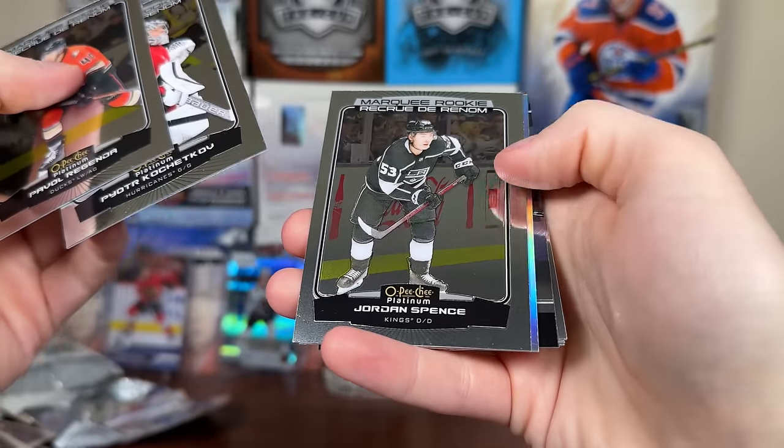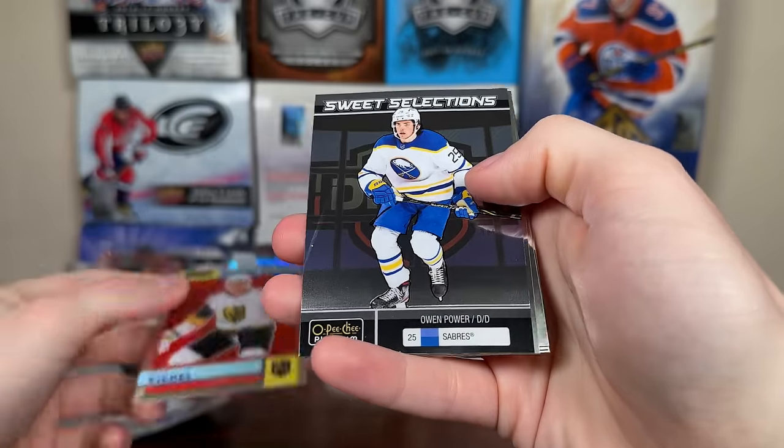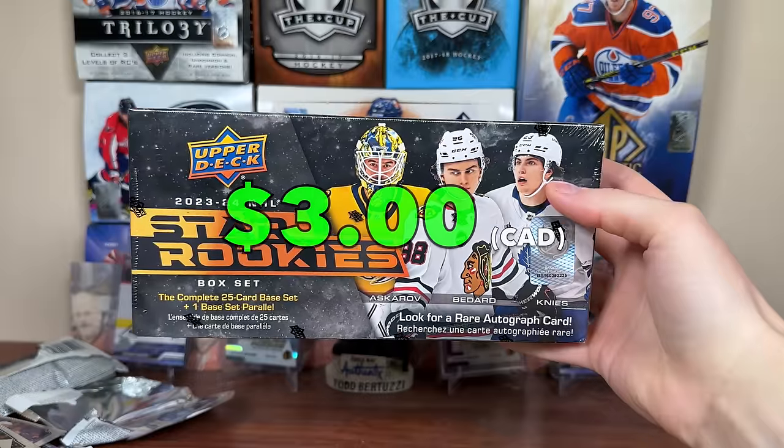The final Platinum pack — looks like it's just an insert. Regenda, Kuchetkov, Spence, and we have a rainbow Retro Jack Reich. Retro rainbow Owen Power, Sweet Selections, another retro — Wyatt Johnson, one of the better rookies there, but it's just a retro. Let's do the Star Rookies from the Elite Wax Box.